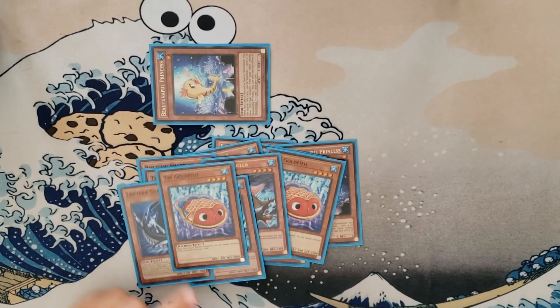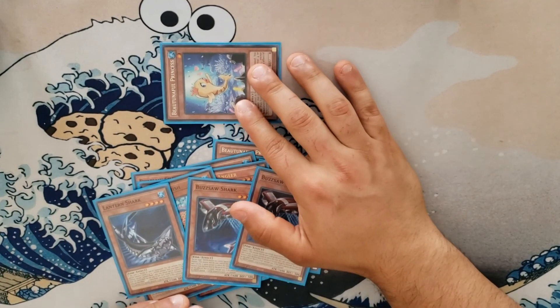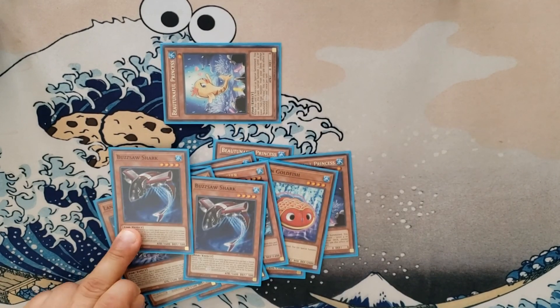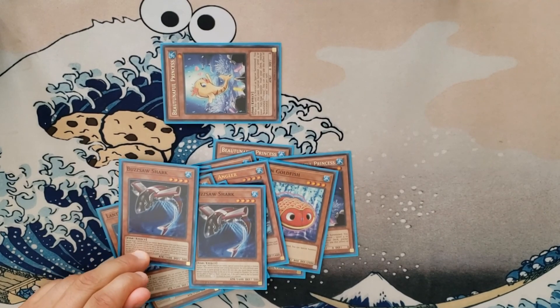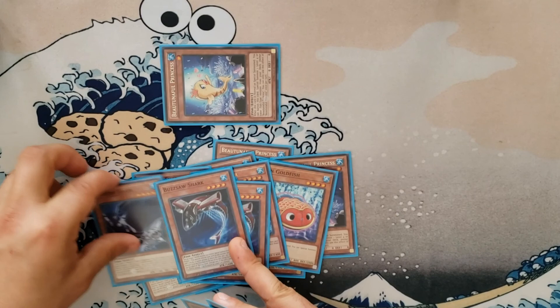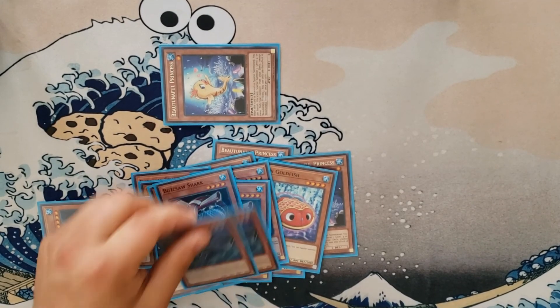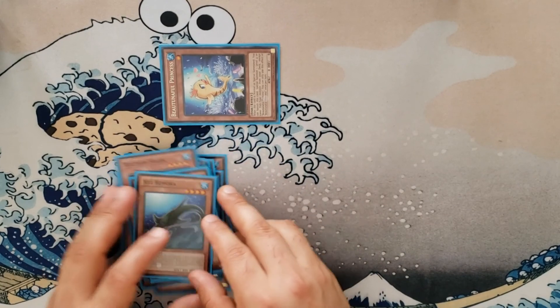Except Toon Goldfish because it's a machine, which sucks. Typically with Princess we're going to bring out Buzzsaw — that's your target — then with Buzzsaw, because its effects are negated under Princess's effect, I can bring out Lantern, and from there I'm ready to go.